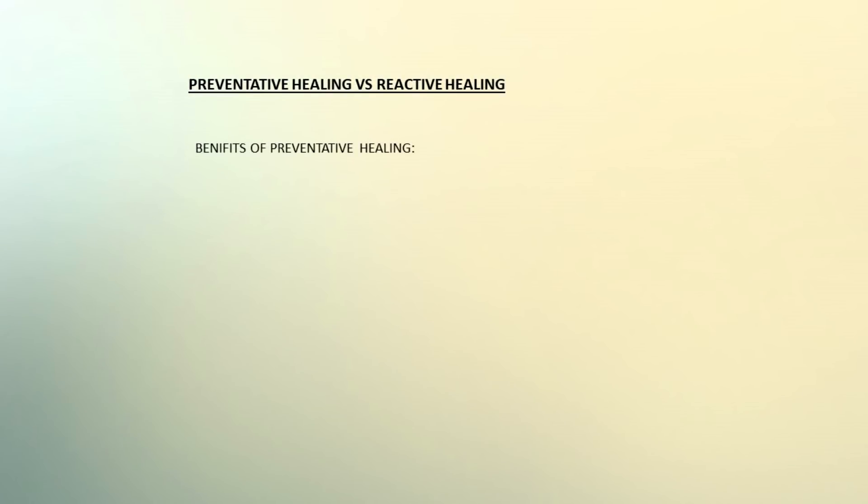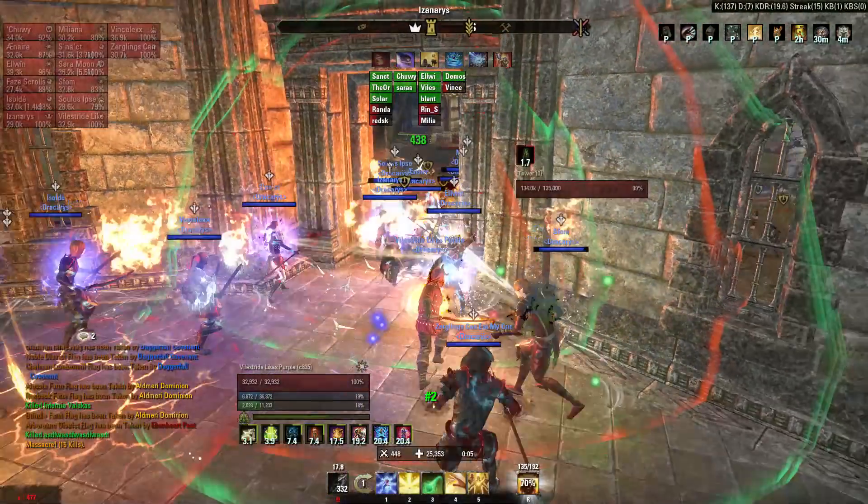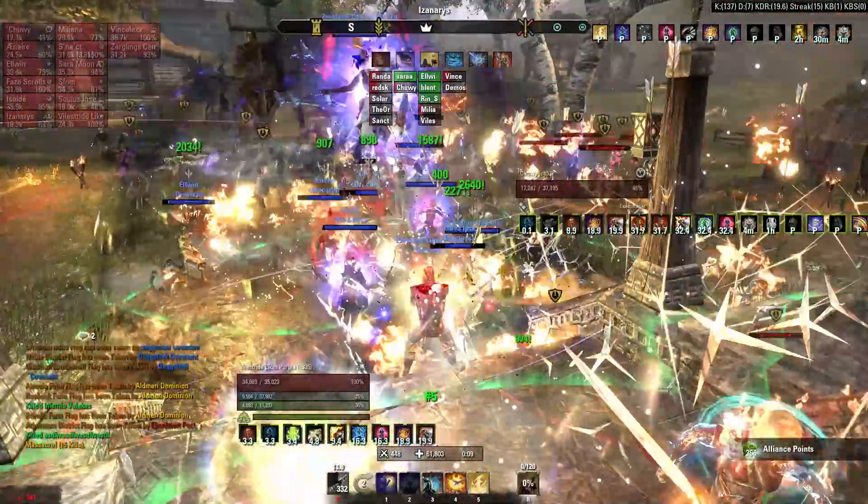Before we get too in depth, first we're going to expand on some of the points raised in part 1 of this guide. Inari pointed out that there's a vital difference between reactive healing and preventative healing — big burst heals vs constant smaller heals that top your group off. I have to reiterate this point because it's far better to prevent your allies from getting low in the first place than it is to be bringing them back to full health. The latter just exposes them to more surprise burst potential, including executes and vicious death procs.